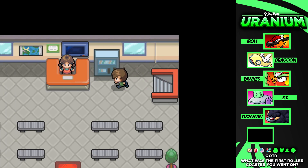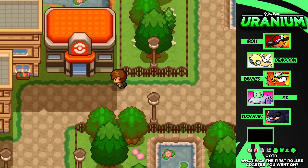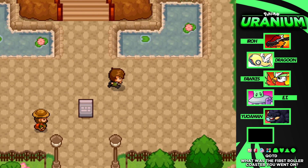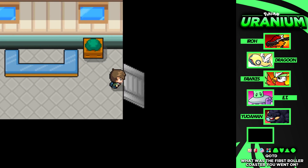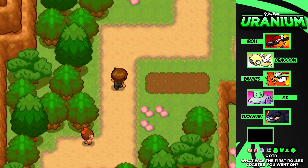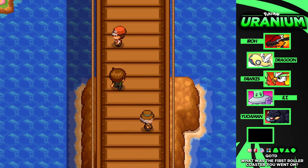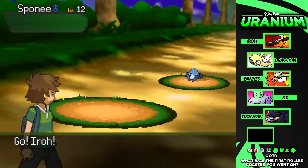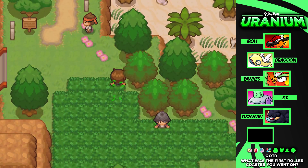We're back in Burrow Town — it's been a while, can't remember the last time we were here. We heal up our Pokemon and head east of the subway. We've been through this route before and there was a cave around here we couldn't do anything with — weren't able to go through it at all. Let's find it again now that we have Strength.